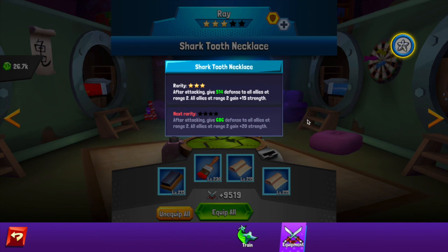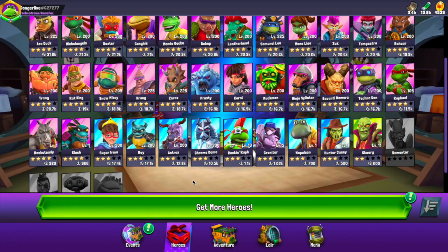Coming in at number six is Ray Fillet. He gives defense to all allies at range two — all allies, including himself — after basic attacks. Range two is a decent amount of range, and anyone within that range is always gaining 15 strength. This equipment skill is amazing. I think we might see more Ray play as a tank-support character based on this skill alone. He was already pretty good on the fringe — I used Ray a lot when I was early in the game. If I had Ray at four stars, I would definitely be playing with him more based on this skill.